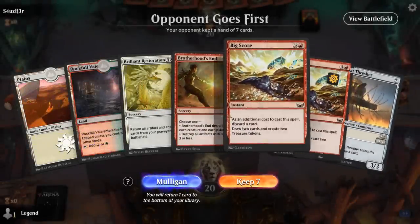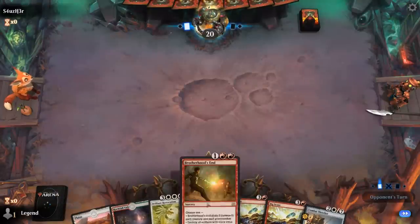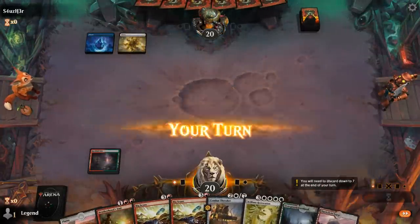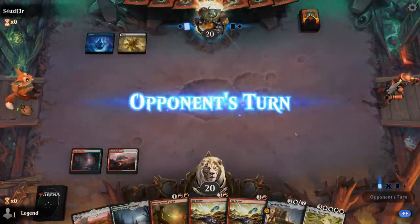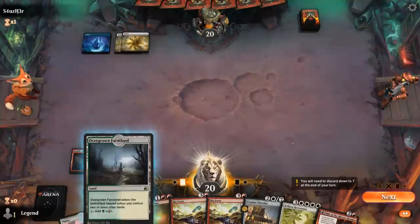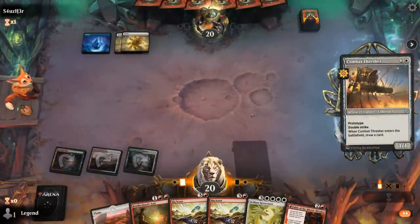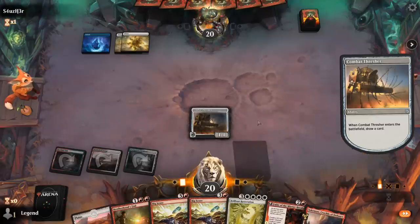Okay, we're on the draw. We definitely need a third land, but on the draw we should be able to find one in time. Brotherhood's End is a good catch-up mechanism in case we're up against an aggressive deck, and if our opponent's a slower deck we'll have time to set up Restoration. Opponent Blue-White could point towards control — in which case hardcasting Thresher on three is not bad. Fable is unlikely to resolve, so let's bait with a Thresher, which they still probably don't want us to have as a creature that draws a card. That resolved, so maybe opponent doesn't have a counter, or they're being patient. Could be a Reanimator deck — discarding expensive artifacts like a Leveler to then bring back.